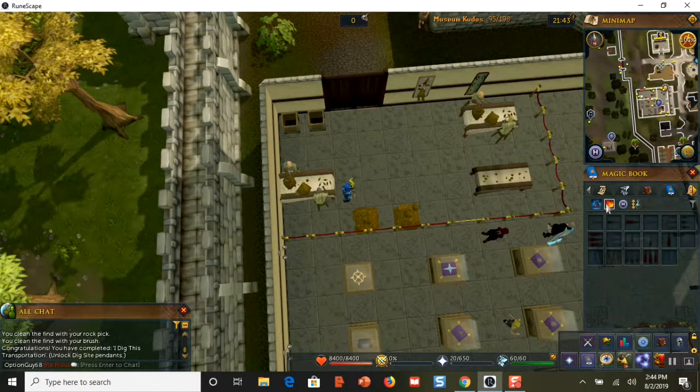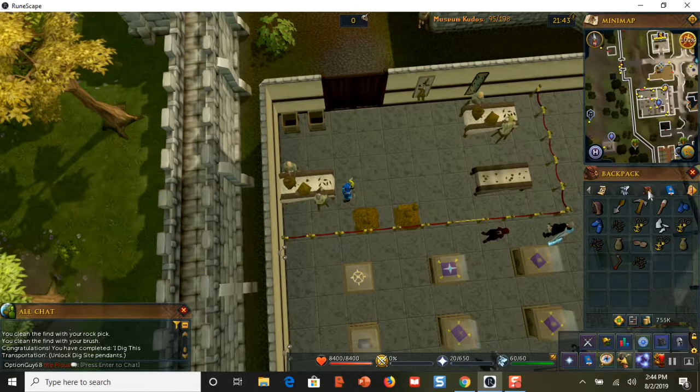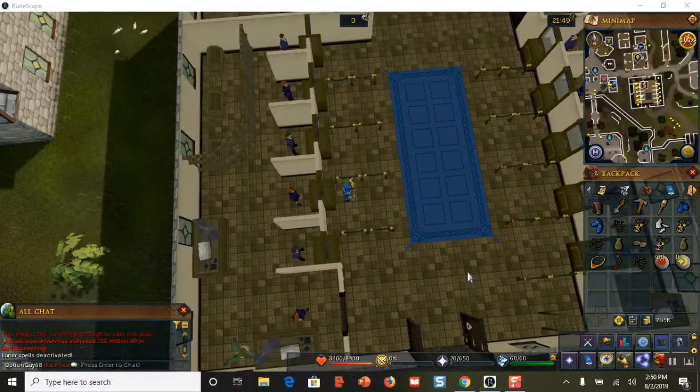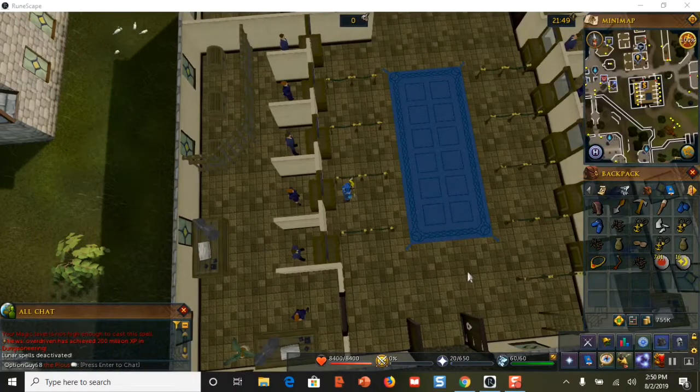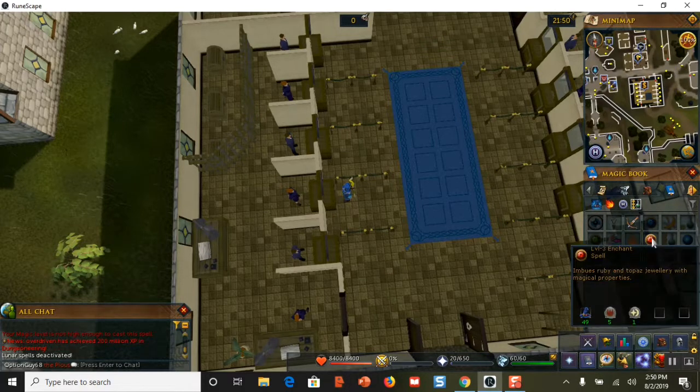I don't actually have the runes in my inventory right now, so I'll go to the bank and get those runes. Here I am at the bank — I've got my fire runes, my cosmic runes, and a ruby necklace.